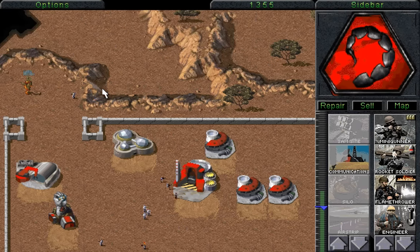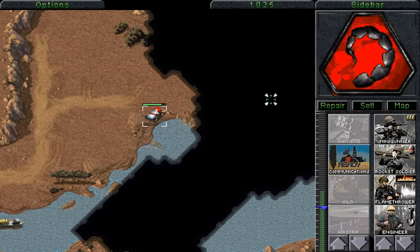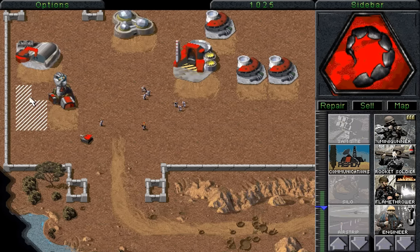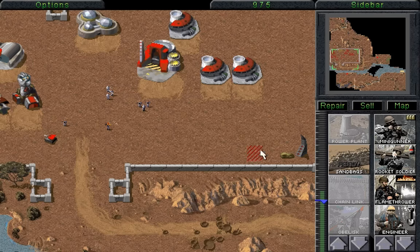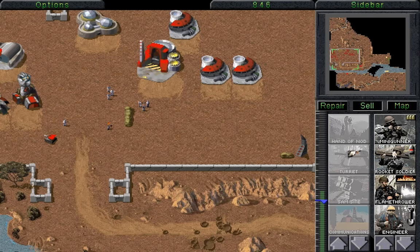We have lost access to the radar, but that's not bad. There is a large field of Tiberium over here, and we need to make sure that we get it as soon as possible. And there we go — now we have radar facilities back. The next thing we want to build is another turret. Another turret over here is probably going to do us a lot of favours, and that will basically mean that no enemies could get into our base without causing at least a little bit of trouble with the turrets.